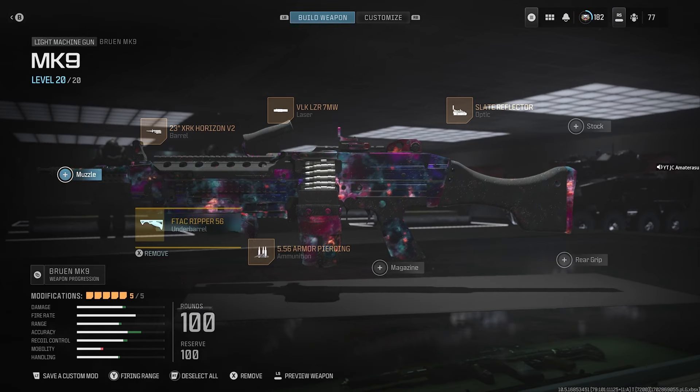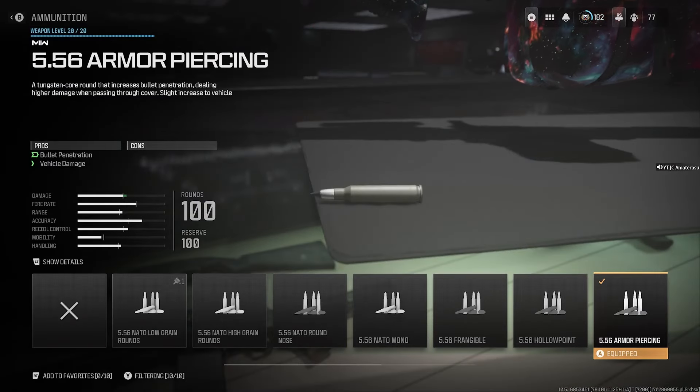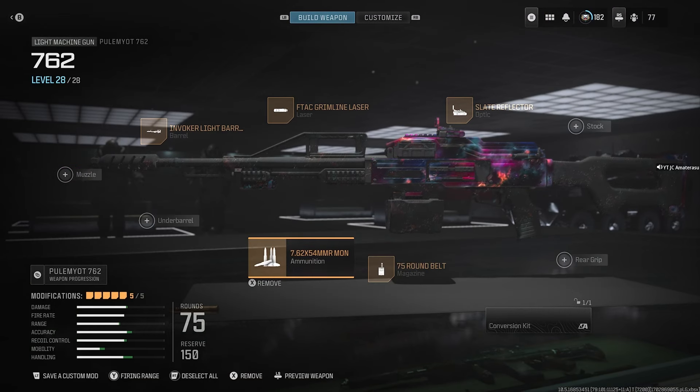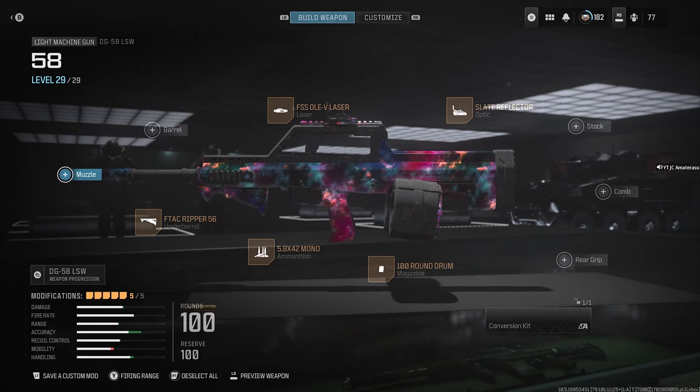The second class we got here is the Bruen MK9 — remember the armor piercing for this gun too. As you can see, bullet penetration and vehicle damage added on. For the Holger 762, this is a class you're gonna want to use: it sprays right through the walls, it's perfect, and you can put on the 4MMR Mono as the ammunition for penetration.